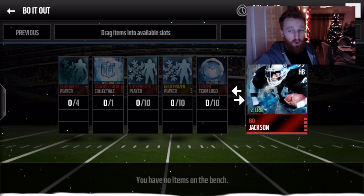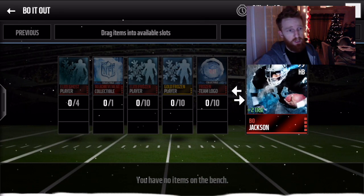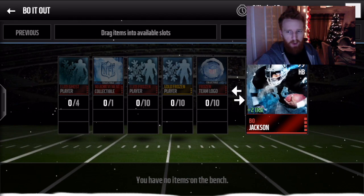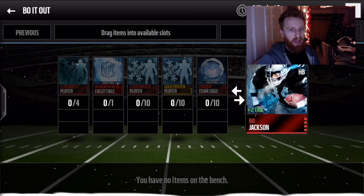And then I looked at what you've got to get to get him and it looks a bloody lot. So you need 4 Elite Ghost players, you need the Bo Achievement collectible, 10 Elite Frozen players, 10 Gold Frozen players and 10 Frozen team logos. I don't know what that would equate to coin-wise, but I have a sneaky feeling it would be a hell of a lot.